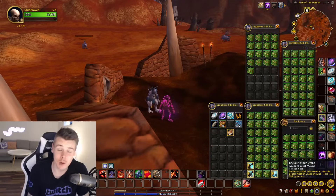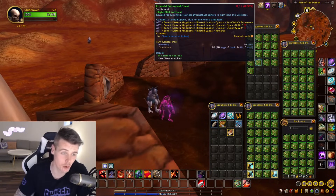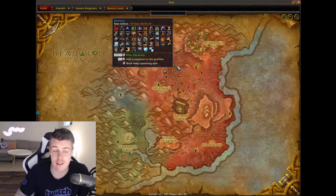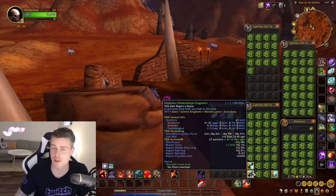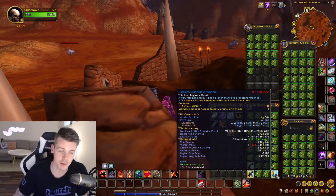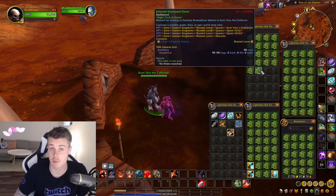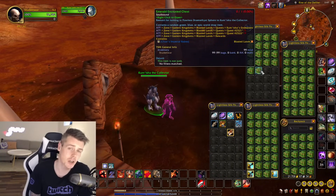Welcome back to yet another video. Previously, I've opened up a bunch of these emerald-encrusted chests, which are obtained by killing rare elites in Blasted Lands. They have a chance of dropping either the imperfect Draenethyst Fragment, which gives you a green bag, or the flawless one — when you click on it and deliver the quest, you'll be rewarded with an emerald-encrusted chest. The reason I've been opening these is because the items inside can be quite valuable.